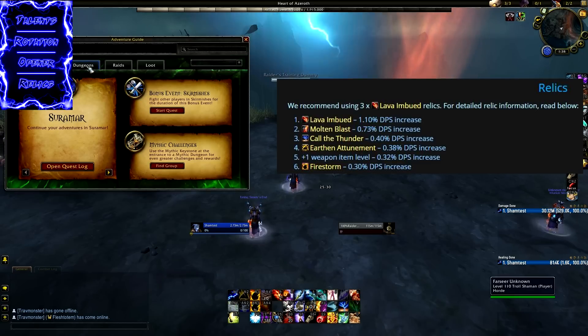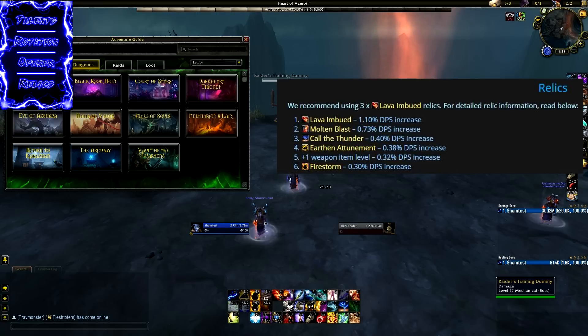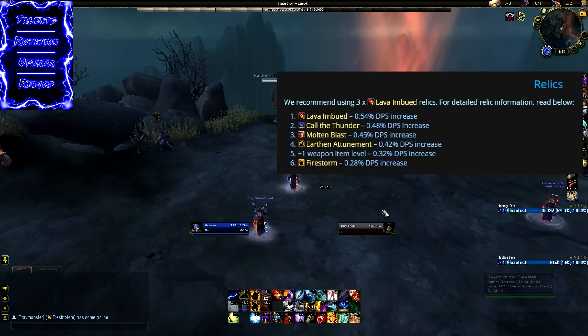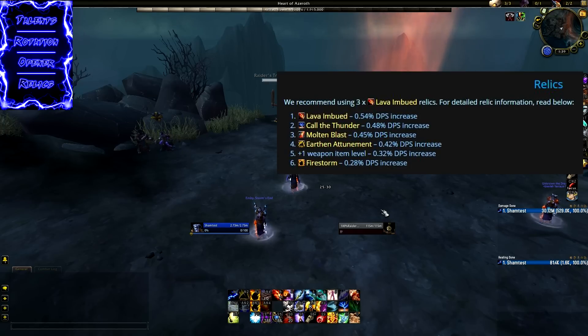Unfortunately, every Elemental spec shares the same Relic setup but none of those top Relics are in Nighthold. There is a Molten Blast one in Trials of Valor, so that'll likely be the go-to there. Otherwise you may want to go with higher item level Nighthold Relics, or farm Mythic Plus for a Lava Imbued Relic from something like Eye of Ajar. For Lightning Rod specifically, Lava Imbued is not very far ahead of Call of Thunder; Molten Blast is just behind Call of Thunder, and Earth and Attunement is just behind Molten Blast. Anything that isn't Firestorm or a healing trait is a viable option. If you strictly do Mythic Plus, Call of Thunder and Chain Lightning Relics can work well too. For raiding, Lava Imbued is the number one option across all specs.